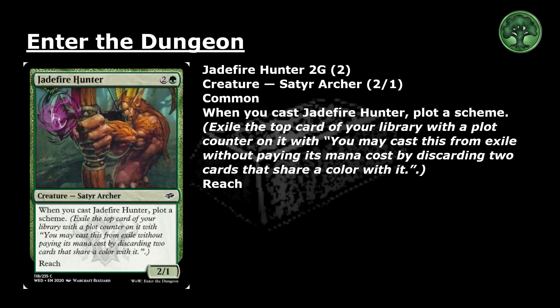Jade Firehunter: 2 and a green for a common creature, Satyr Archer, 2-1. When you cast Jade Firehunter, plot a scheme — exile the top card of your library with a plot counter on it. You may cast this from exile without paying its mana cost by discarding two cards that share a color with it. Reach.